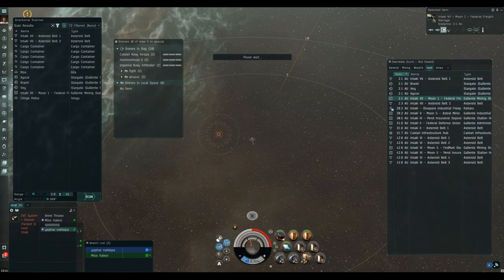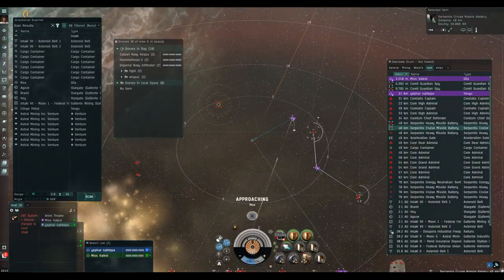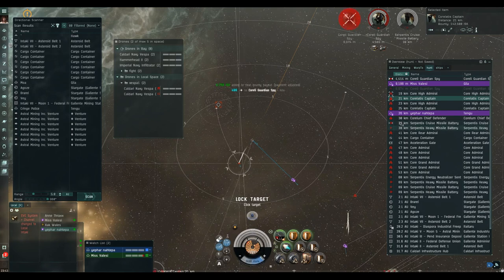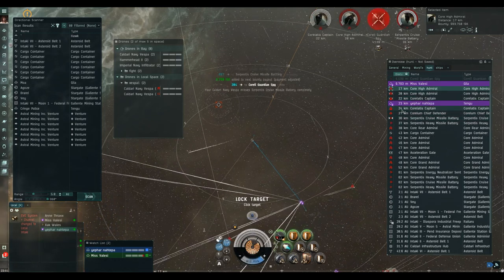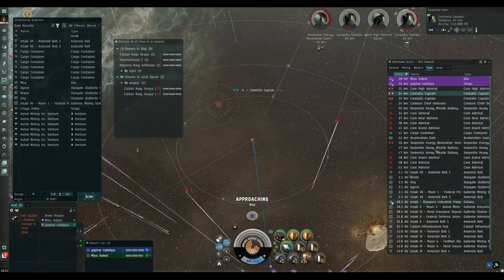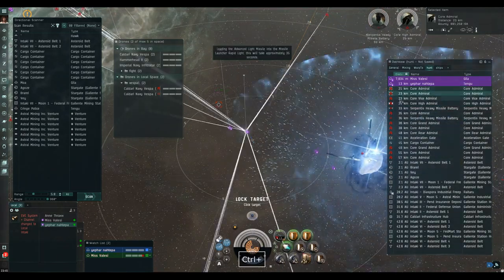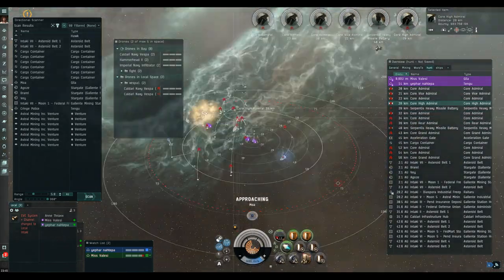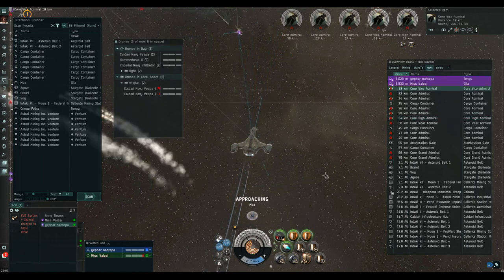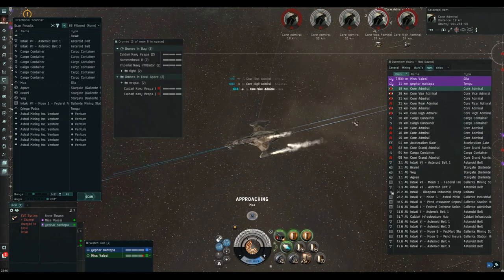I was so short on capacitor when I warped out that I couldn't make it all the way back to the station in one leg. Back on grid now, fresh and ready. The two Gilas are both passive tanked so they've got quite a signature radius bloom compared to the Tengu, meaning they're getting hit a little bit harder and attracting more aggro. I'm not sure quite how aggro is managed by the rats — if you know the science, let me know.